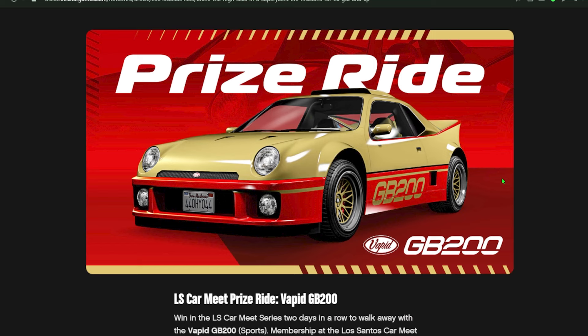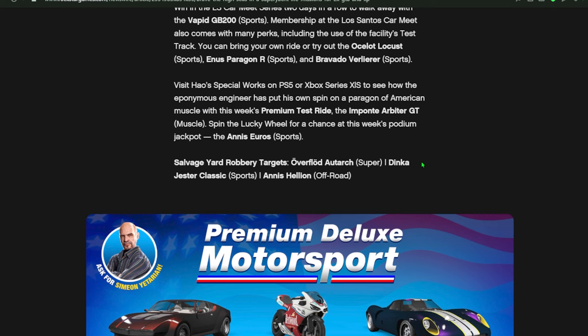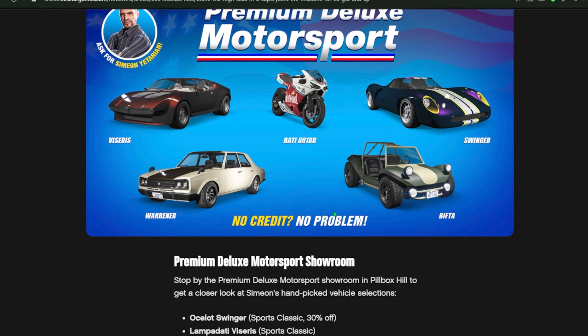Moving on, the prize ride vehicle is the GB200 over at the Diamond Casino. There's gonna be a bunch of other discounts and bonuses as well. All of the Super Yacht Life missions this week are dishing out double cash and double RP. There's also another free vehicle over at the LS Car Meet listed in the community post. Simeon's got vehicles too — and one of them looks like it's from GTA 3, honestly one of the oldest vehicles I've ever seen.